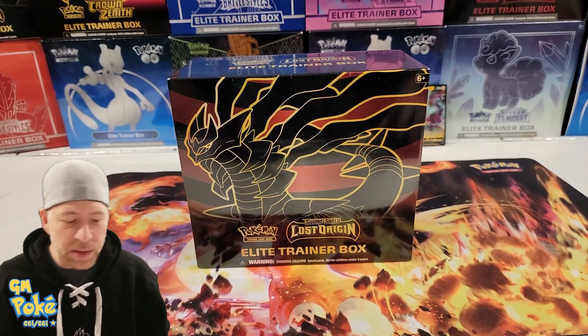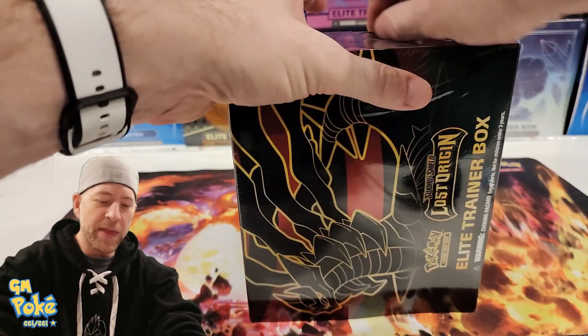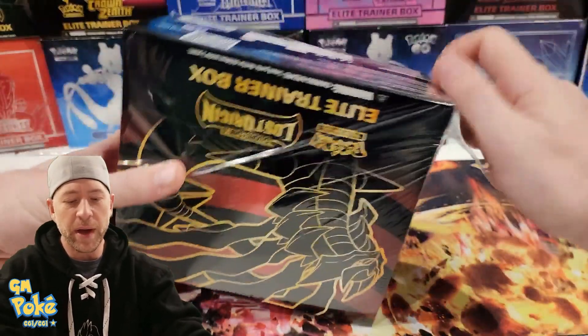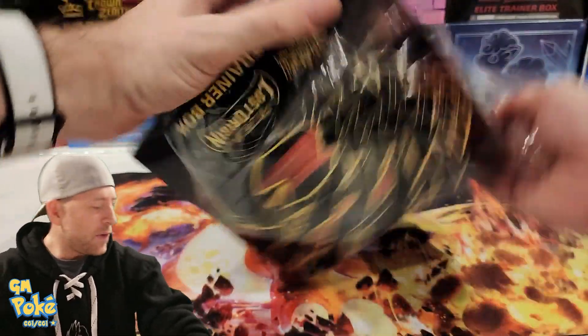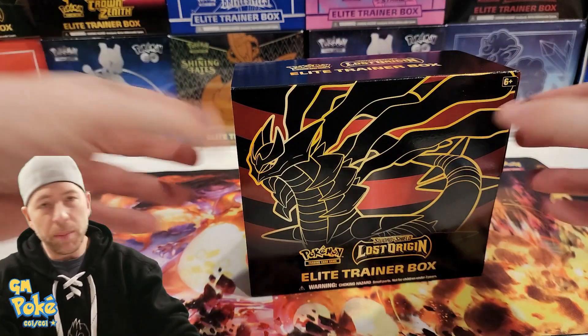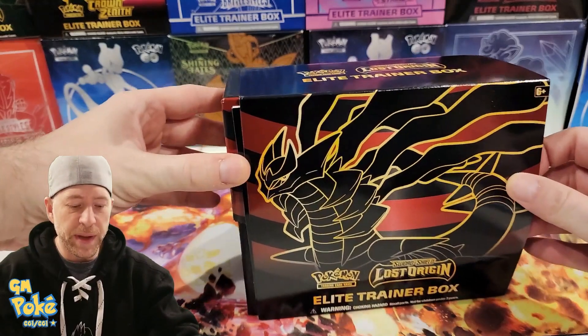So without further ado, let's get into this box. In this box we're going to have — I think it's eight packs and a bunch of stuff — so I want to get the cellophane off first and get that out of the way. If you ever want to hop around in these videos, go down and check out the chapters below — the purpose is so you can hop through to the space you want to be.